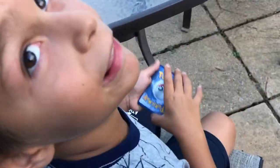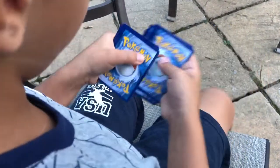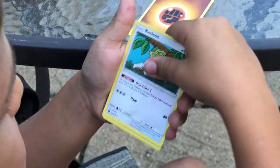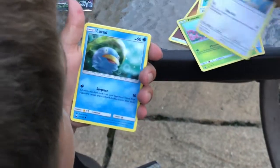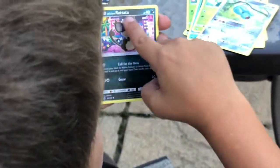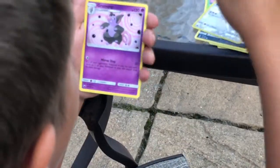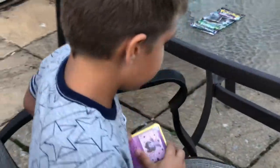You do one, two, three, four to the front. So we have an energy, Kecleon, Hustle Belt, Vulpix, Skiddo, Lotad, C-dot, Beldrum, Lotad, Rotom, Loudred, and Tepig. Tepig is the rare. Now for our second pack of Celestial Storms.